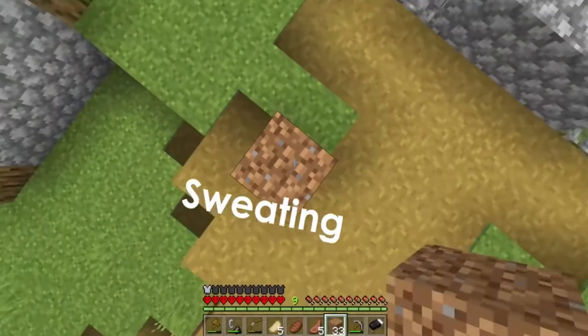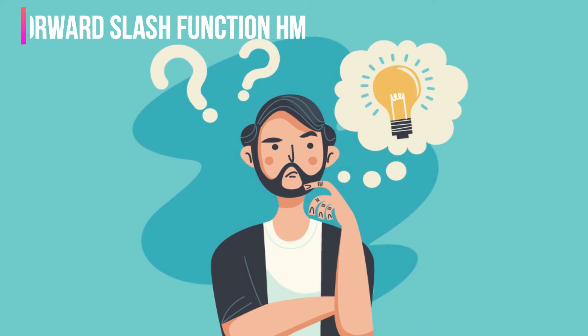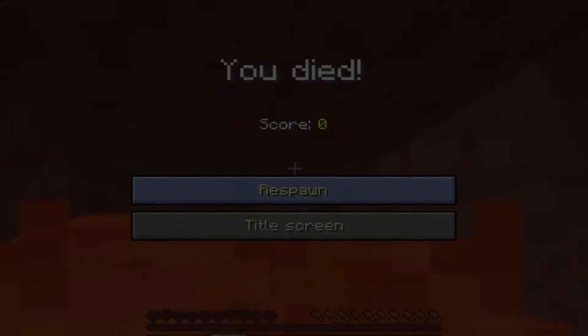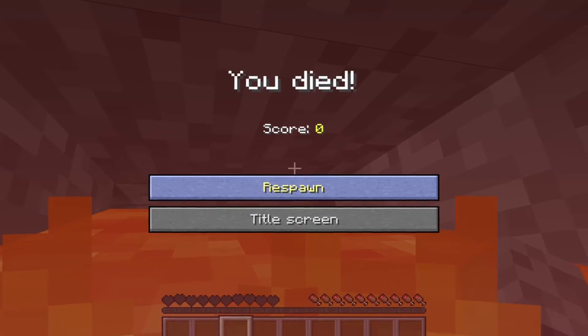There are a couple of things you want to do when you start this. If you have any problems at all, you want to type in forward slash function HM, which is hardcore mode dash help. This will teach you the very basics. It says if you die, you can use the command forward slash function HM respawn to resurrect and live again.